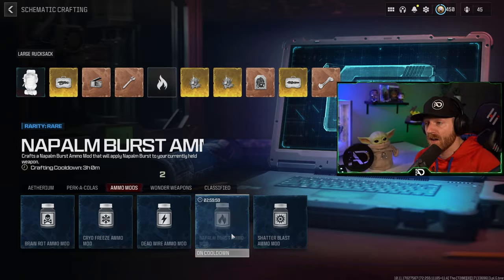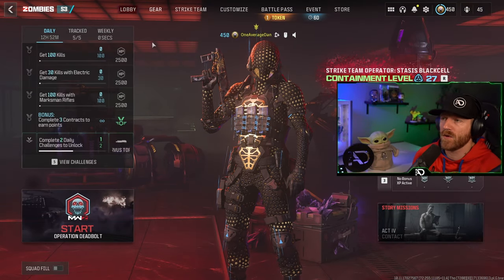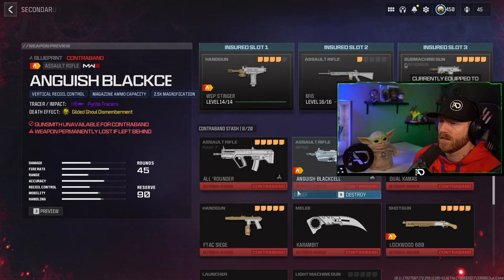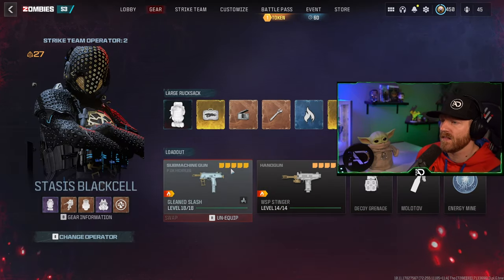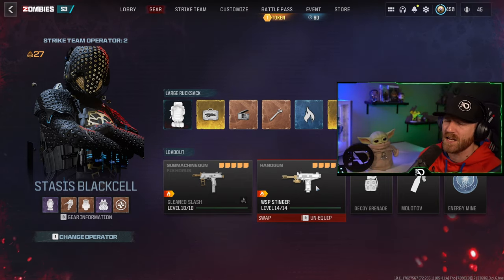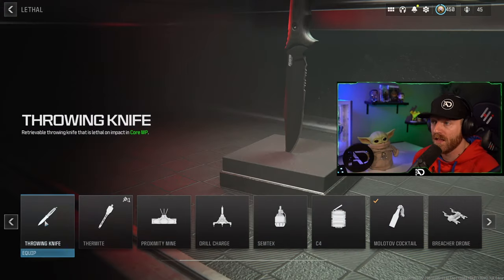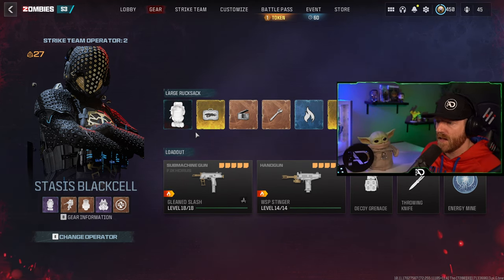Make sure to bring in a fire mod for that SMG challenge. For the guns, I would recommend the WSP Stinger akimbo for your handgun and then the FJX Horus for your SMG, as these are pretty confidently the best of both and you probably have them unlocked by now. Then bring in whatever items and power-ups you want outside of that.